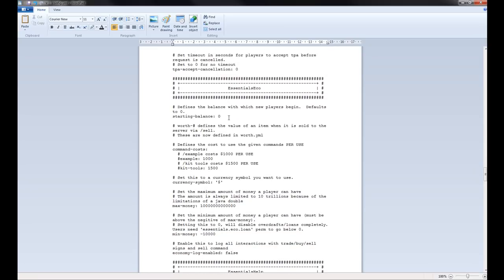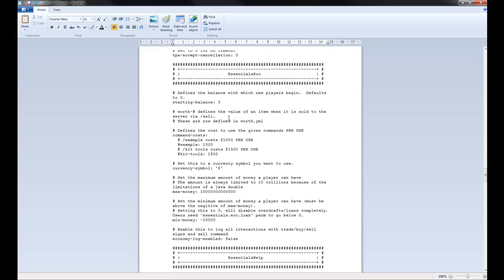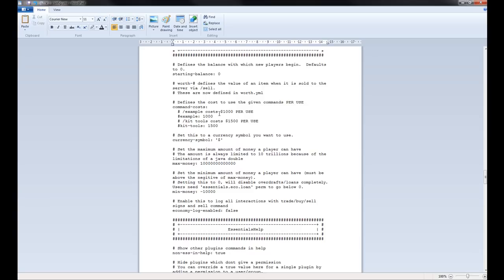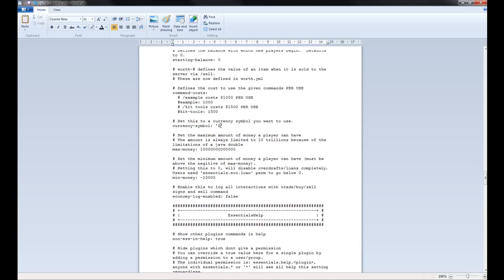Essentials Economy — we went over the economy commands in-game. Here you can set the balance that people start with — the default is zero, but you can set it to 500 or something. You've got the currency symbol here — in dollars by default, but if you're British you might want pounds, or you can change it to credits or anything you like. The max amount of money is 10 trillion, because this is the size of the double type.